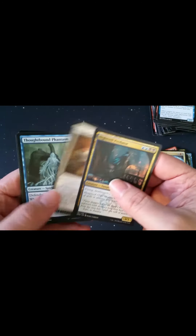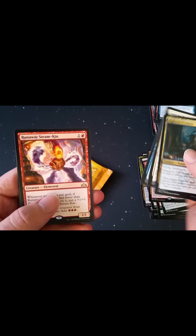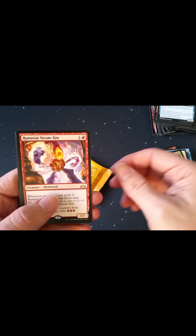Night Veil Predator, Gird for Battle, Thought-Bound Phantasm, and Runaway Steam-Kin.